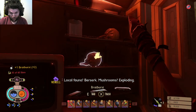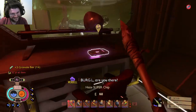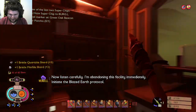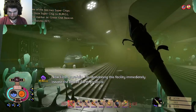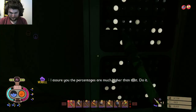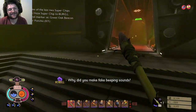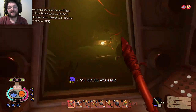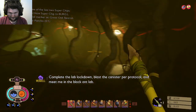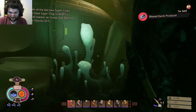Local fauna? Berserk! Mushrooms? Exploding! My condition? Like a baby toe after a long bath. Burgle, are you there? Is this a test? Yes Burgle, it's a test. Listen carefully — I'm abandoning this facility immediately. Initiate the Blazed Earth protocol. But Dr. Tully, simulations indicate a 95.283% probability of catastrophic failure. I assure you the percentages are much higher than that. Now do it. Complete the lab lockdown, blast the canister per protocol, and meet me in the Black Ant Lab. So he's probably in the Black Ant Lab — that's what I'm getting from this.